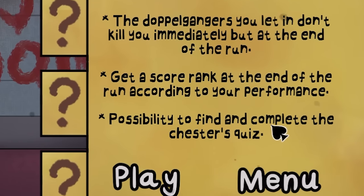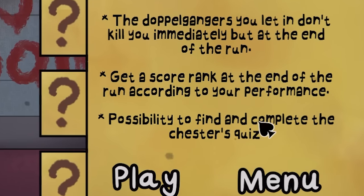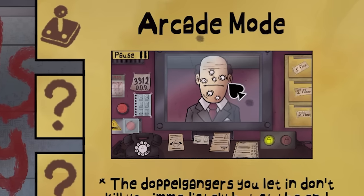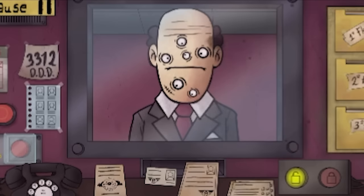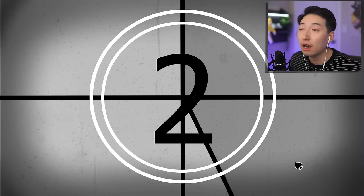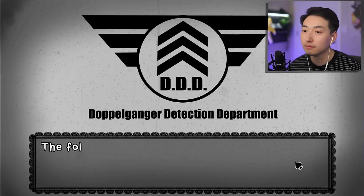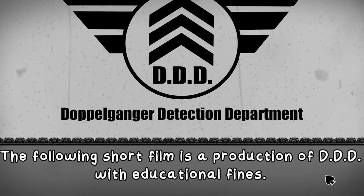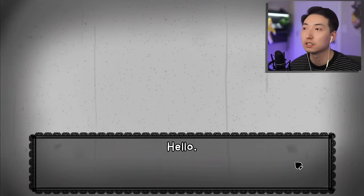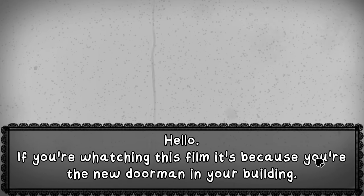There's also a possibility to find and complete Chester's Quiz. Look at this person - this guy has like six eyeballs on his face! Let's get started. I think this might be a tutorial. 'Doppelganger Detection Department - the following short film is a production of DDD with educational purposes.' This kind of reminds me of the analog horror genre.